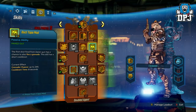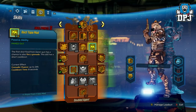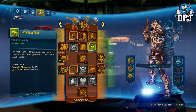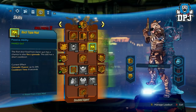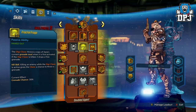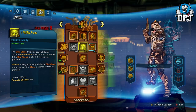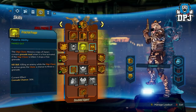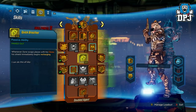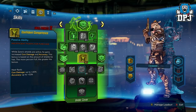Then we have Duct Tape Mod — the first shot fired from Zane's gun has a chance to also fire a grenade. This skill has a shot cooldown. Grenade chance is up to 24%, cooldown is 8 seconds, and we have one added from our class mod. Then we have the Digiclone throwing a copy of Zane's current grenade mod when first activated. If the Digiclone is killed, it drops a free grenade. Killing an enemy while the Digiclone is active gives the clone a chance to throw a grenade. That's amazing — must have. Then we have Quick Breather — whenever Zane swaps places with his clone, his shield immediately begins recharging, which goes well with the barrier perks.